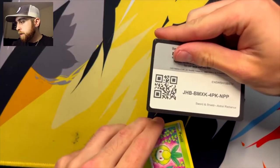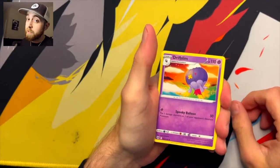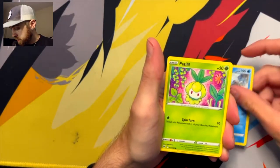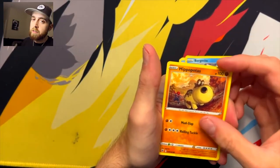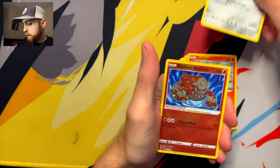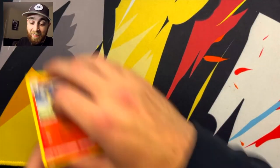There you go, there's your code. And we go — one, two, three, and four. We have Fire Energy. The last Fire was not good, so maybe we'll have another dud here. Who knows? Drifblim, Tracking Shoes — we on a hike. Golduck, Petilil, Bergmite, Hippopotas, Cyndaquil, Ponyta. A Radiant Heatran! So we continue the hits. And a regular Rapidash. What an incredible tin.